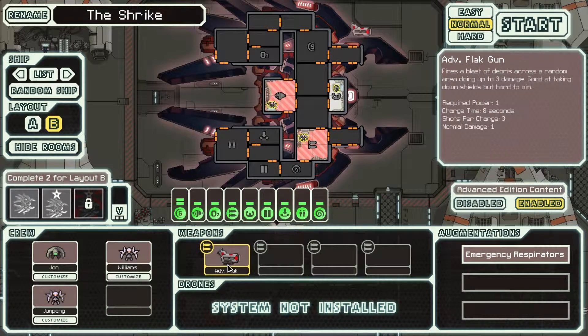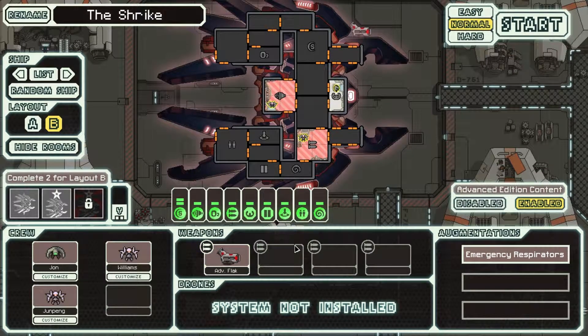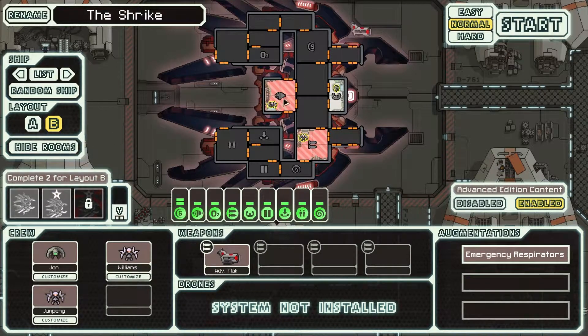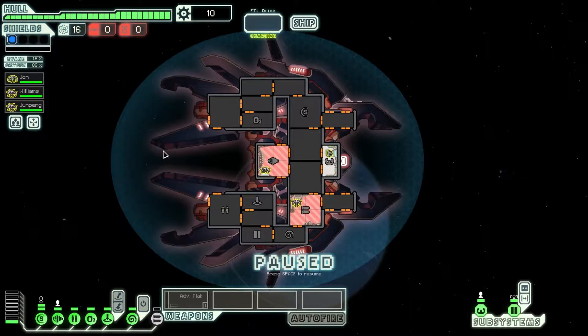With its advanced flak cannon, this seems like the perfect opportunity for a powerful ship that we can really get behind. I'm quite excited to be participating in this — this should be quite fun. Normal, absolutely. So here we are — we don't have vision on our systems yet. But what I can do is, while paused, open and just drain the oxygen out of everything right now, because I can. Then our little friend here can go wherever they want.